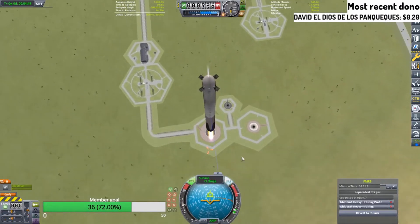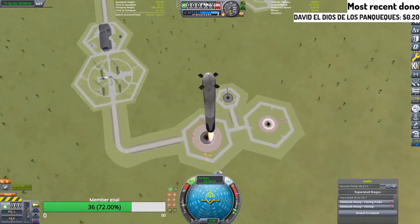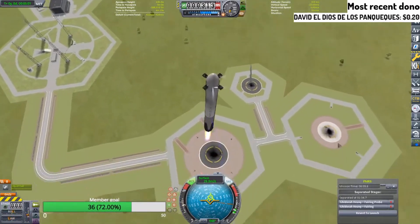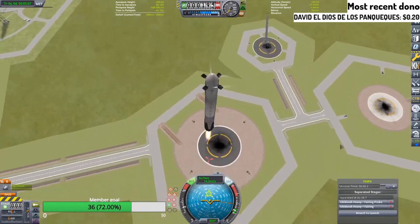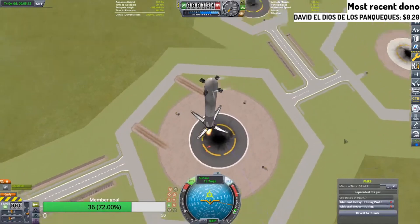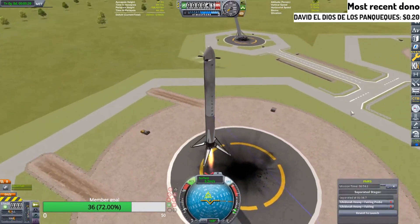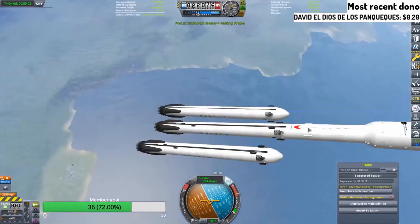Wow, this might work. Watch this work first try. No way. You're looking good. Looking very good, actually. Yo! This is looking sick. We just need to correct our trajectory just a little bit. Just radial out. Oh, am I gonna bullseye this first try? No way. A little bit less on the throttle. Landing leg deploy. Touchdown! Boom! First try! Yo!